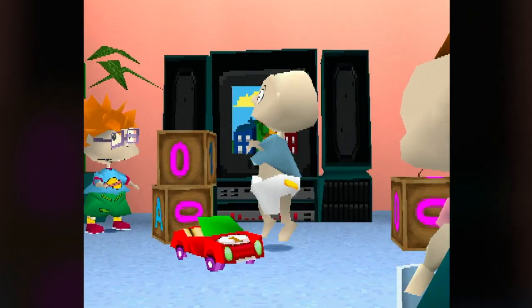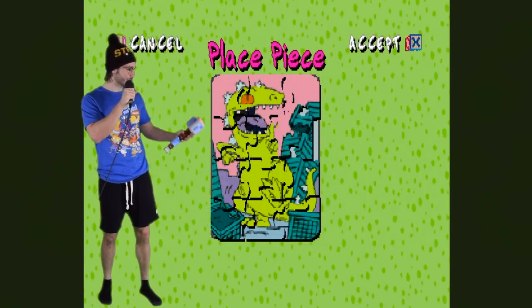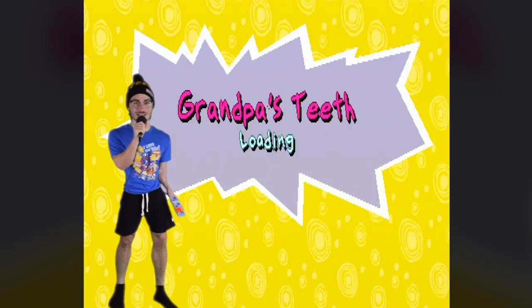Tommy's going crazy right now because his Reptar puzzle pieces have gone missing. There's just one left inside. The game's simple: find all the pieces, build the puzzle, you win. You gotta look around the room for shiny level entrances. And as I waddled into the bathroom, I found my first mission: Grandpa's Teeth.